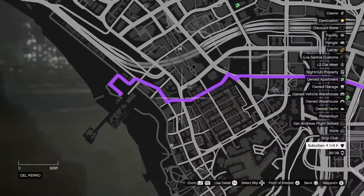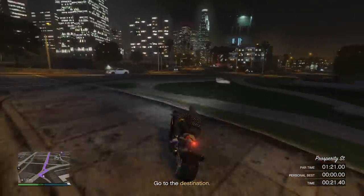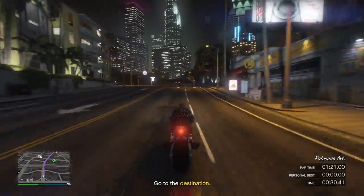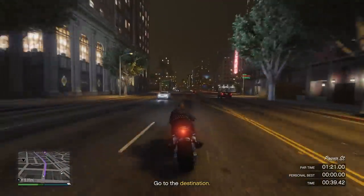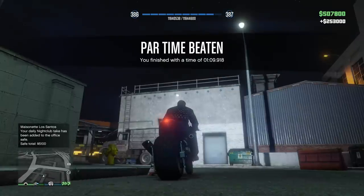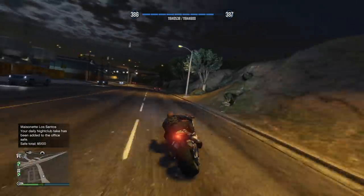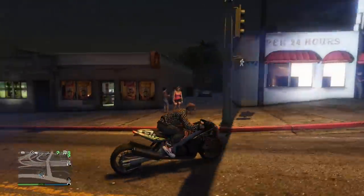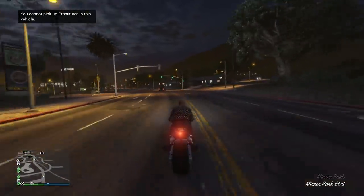This is one of the easiest time trials ever. Maybe it's because of the vehicle, but I don't think I'm that great of a driver, and I had like 10 seconds to spare when I finished. Just follow the GPS route — that pretty much got me there in no time. With the motorcycle, just be careful not to fall off, as that will cut into your time. I was able to beat the par time with a time of 1 minute and 9.9 seconds, with 11 seconds to spare. And just like that, you get $750,000 — it'll take you less than two minutes.